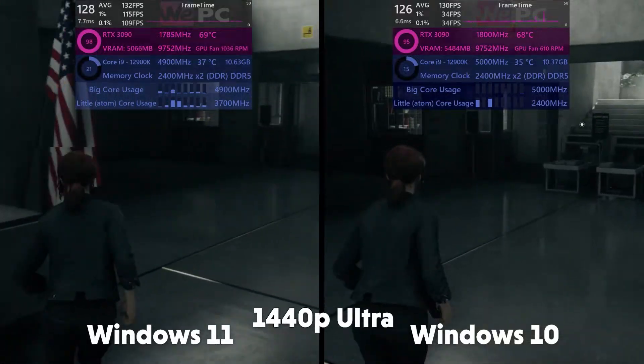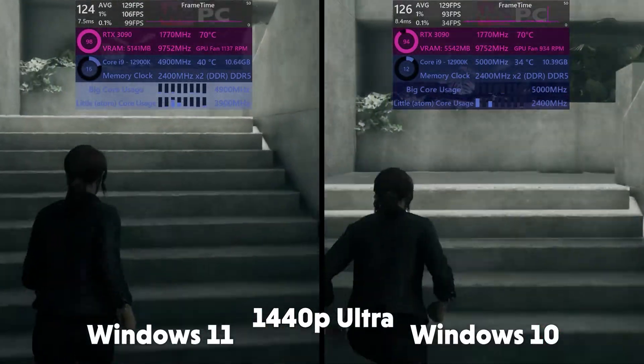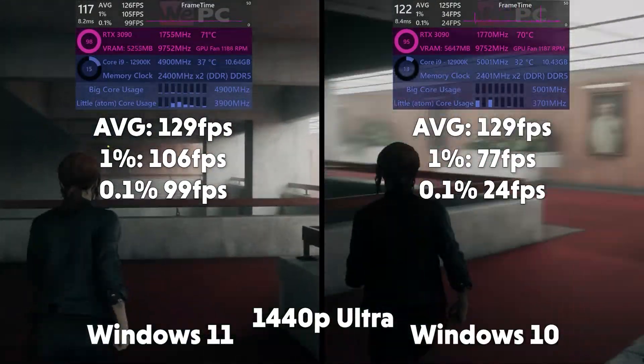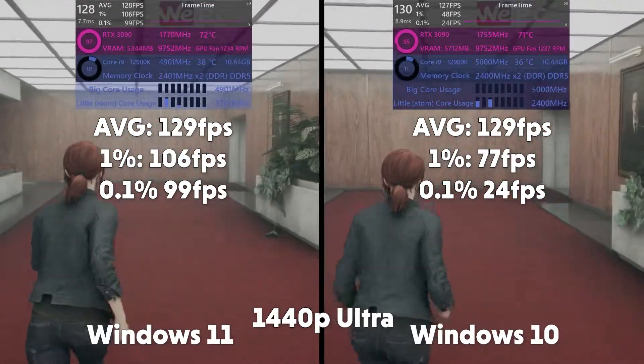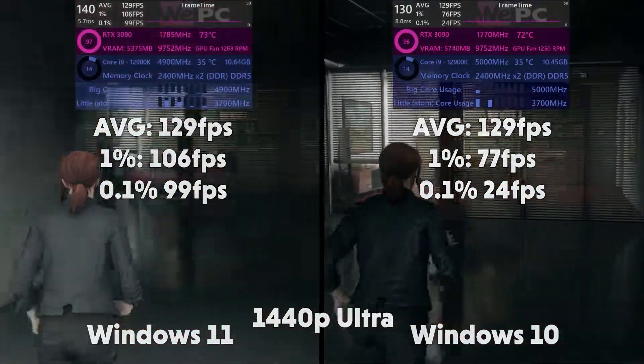So first off we have Control. Control is an okay game to run — it's not too hard but can be on lower-end hardware. The average FPS we get for Windows 11 is 129 FPS, 1% lows of 106 and 0.1% lows of 99. And for Windows 10: 129 average, 1% of 77 and 0.1% of 24.